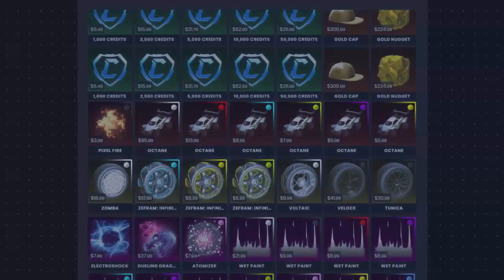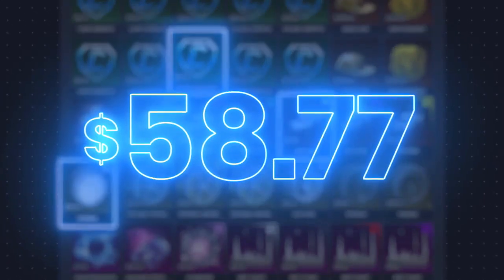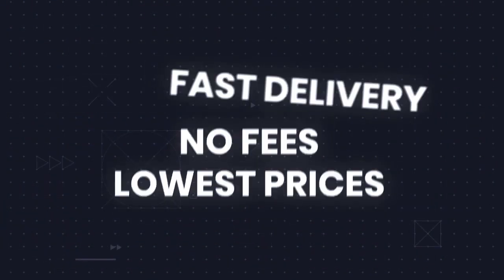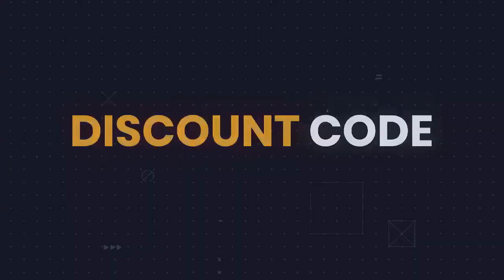If you guys want to buy some Rocket League items, make sure to head to Rocket League Exchange as they're covered on every single platform. They have the fastest, cheapest and most reliable prices on the market. There are no extra fees at checkout. Make sure to use ColdMystic at checkout to get 3% off your orders. There is a link in the description.